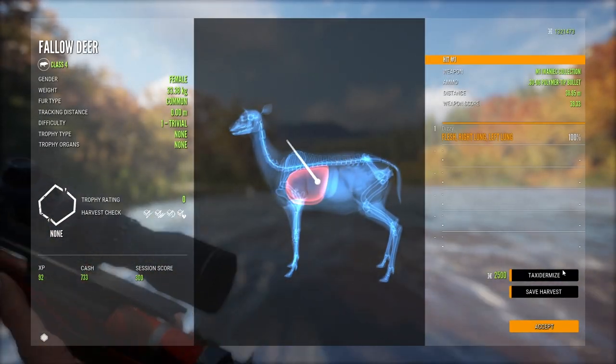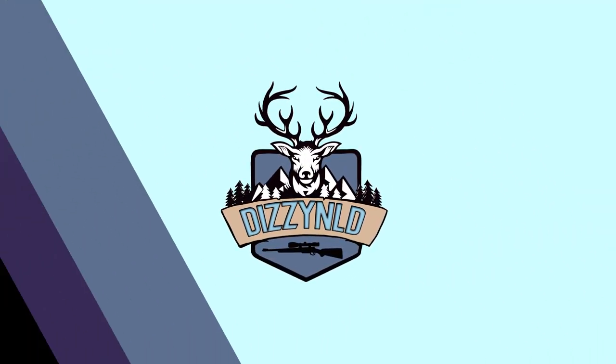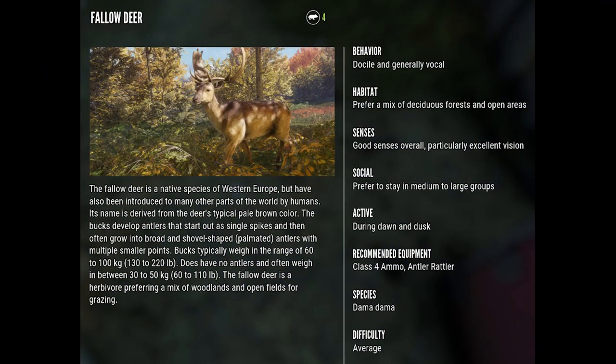Fallow Deer are a medium-sized deer species and a very popular game animal in many countries. In the game they are categorized as a class 4 animal, and as such you can use a large variety of weapons to shoot them.